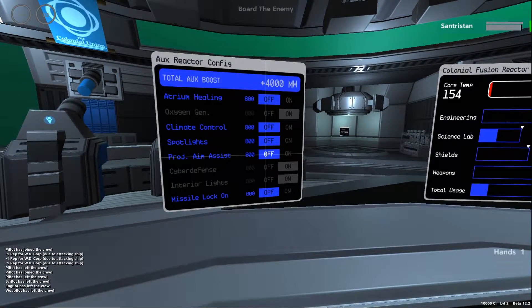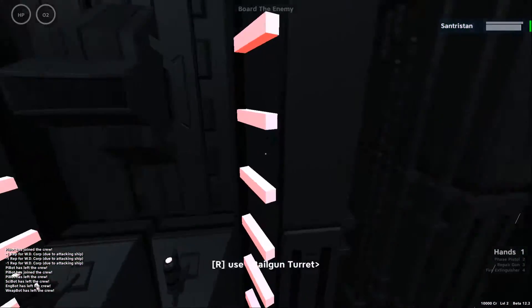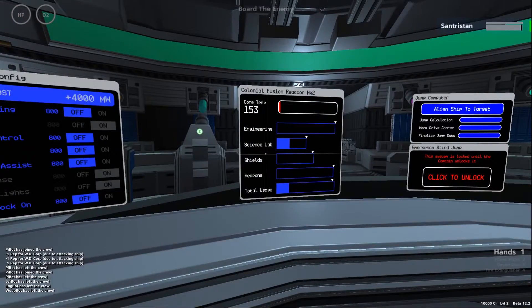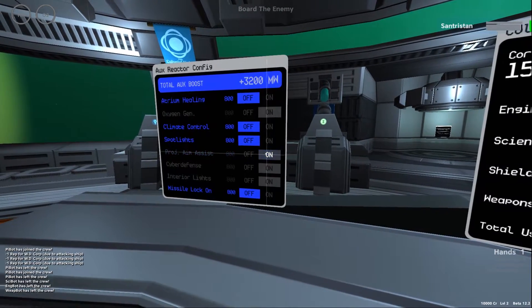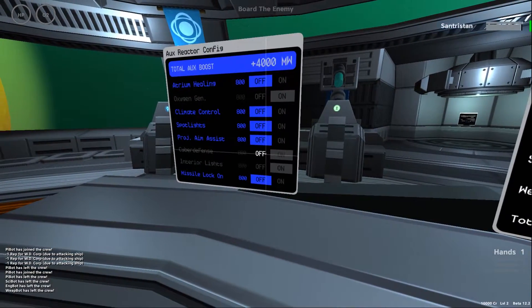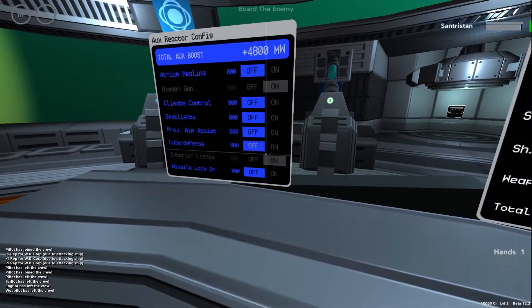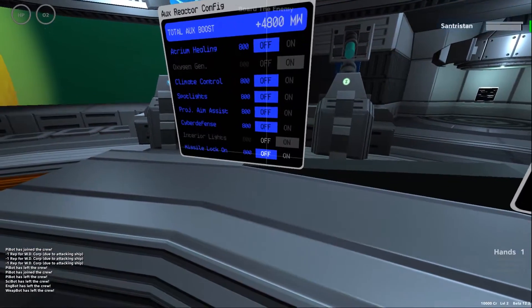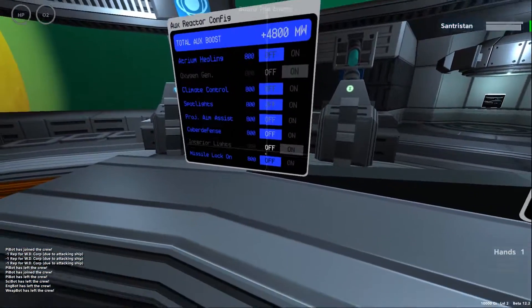Then there's the aim assist — that small white circle you saw in the weapons tutorial that helps you aim at moving targets. You can turn it off when you're not in a fight or during a cooldown phase when your temperature is very high. Cyber defense is like antivirus software — turn it off if there are no enemy ships around. Interior lights can be toggled too. Missiles are important: you can't shoot any missiles if this isn't on, so keep an eye on that and don't waste energy.